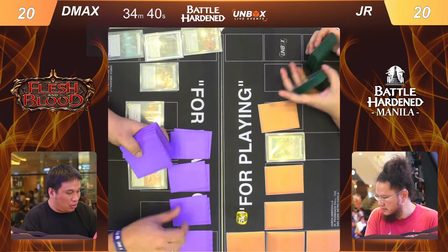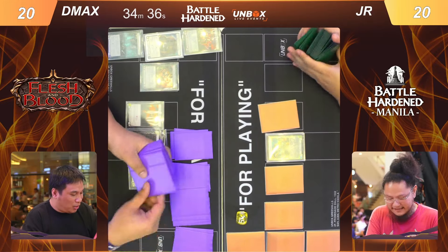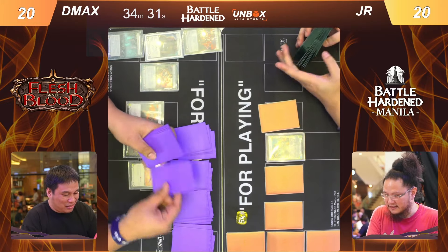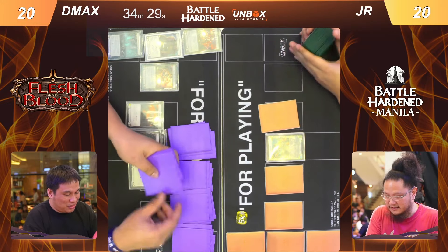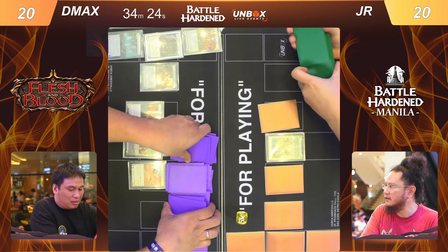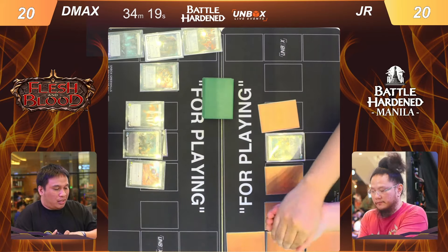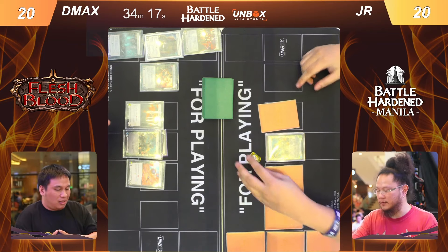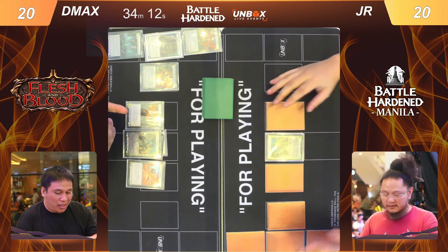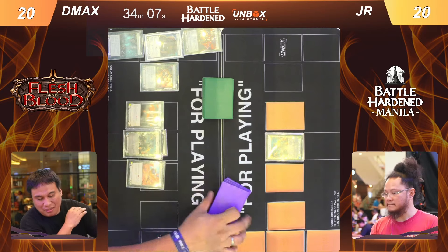Welcome back to another round of battle heart in vanilla. We're commentating on a fight between D Max and JR, both of which are running Rhinar. D Max is running ball breakers for his other weapon and not just two mandible claws. Let's see what JR is running.